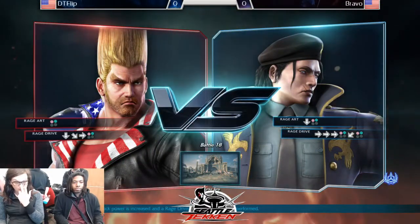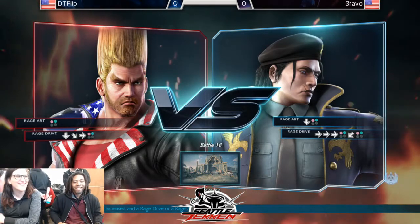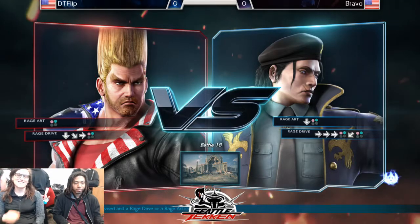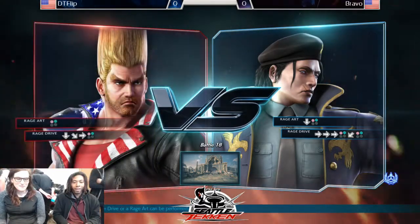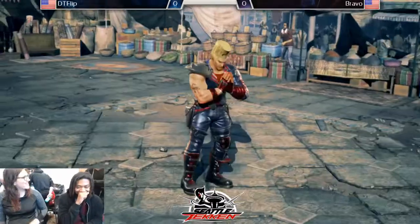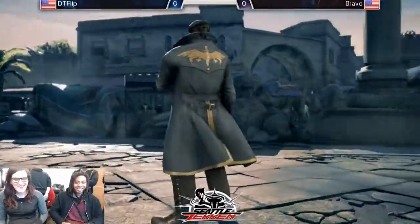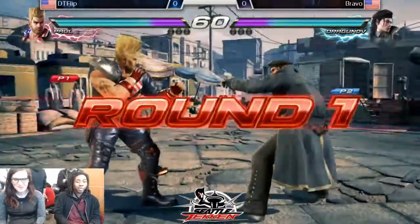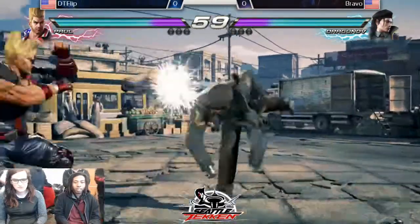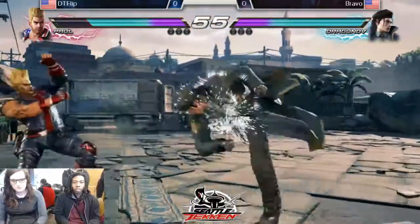This should be interesting. Dragunov is a heavy, aggressive character. His main thing is 4-4-2 and down-2. If you can connect down-2, you can buffer in 4-4-2 just to get some frame advantage. And of course, you got the Dragunov strings. You can dunk that second hit. 4-4-2.